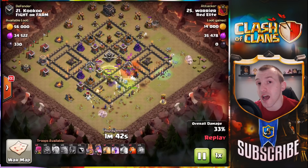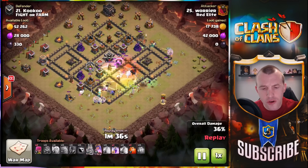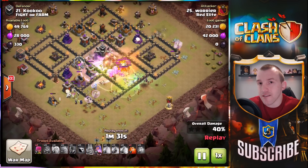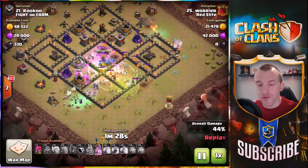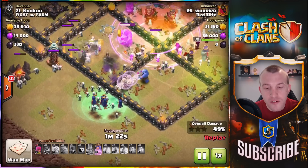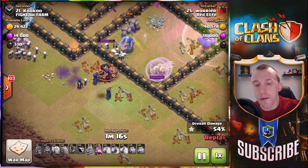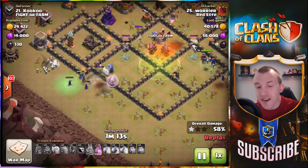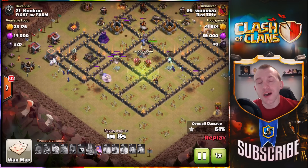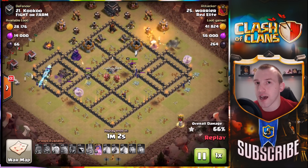Moving into this first attack, we have the Witch Slap strategy — it's an absolute beast at Town Hall 9, certainly top of the meta. It's all about base identification first, and then you want to create that channel, that path, with the Witches around the outside. This is what people do to try and defend against Witches: giant bombs on the outside of the base. It doesn't quite take them out in this one, but coupled with other traps it might.